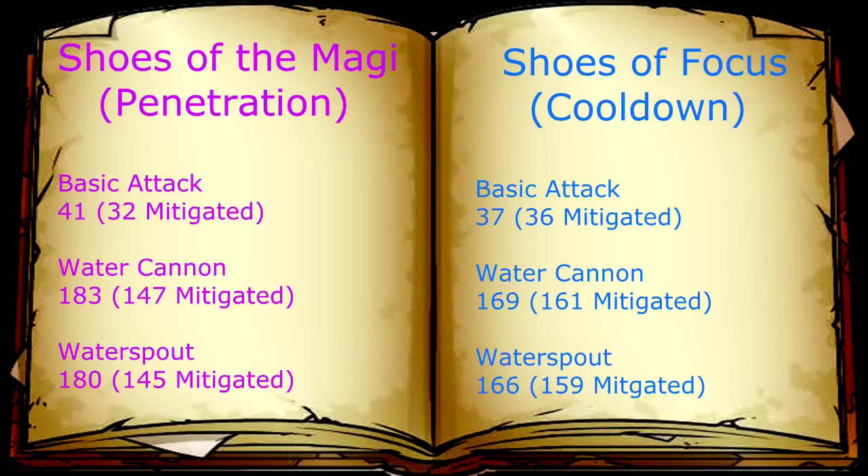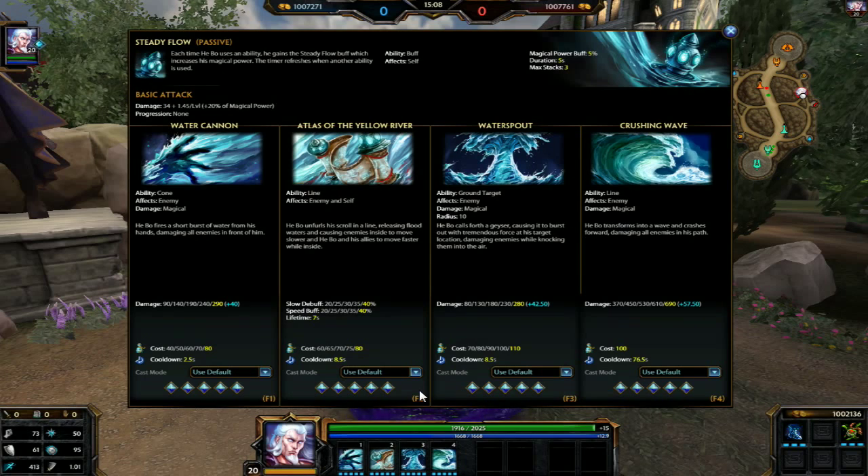As you can see the difference has kind of closed the gap a little bit and the boots aren't working to their fullest potential that they were when I did not have defense. Shoes of Focus dropped my cooldowns to 2.5, 8.5, and 76.5 from 3, 10, and 90. So this is a drastic difference with only 15%, and combined with a Chronos Pendant or Breastplate of Valor I could drop them even further allowing me to cast at a greater rate.